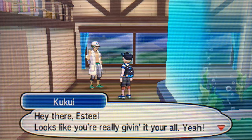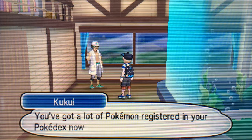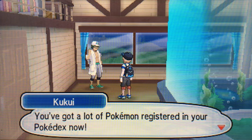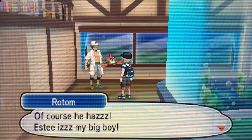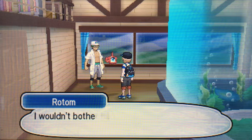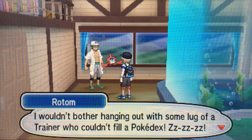We're going to get a nice little cutscene here. 'Hey there, Estee. Looks like you're really giving it your all. Yeah. You've got a lot of Pokémon registering in your Pokédex now.' And here comes out Rotom. Of course he has. Estee is my big boy. 'I wouldn't bother hanging out with some lug of a trainer who couldn't fill a Pokédex.'